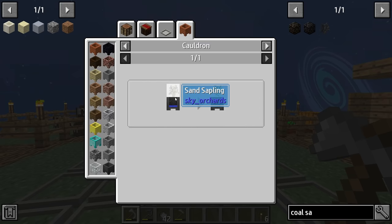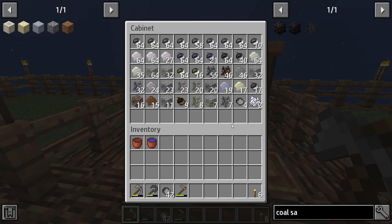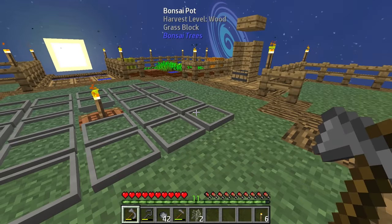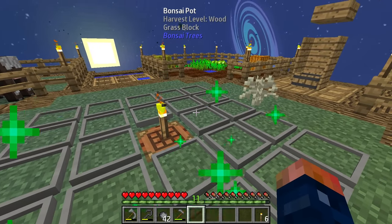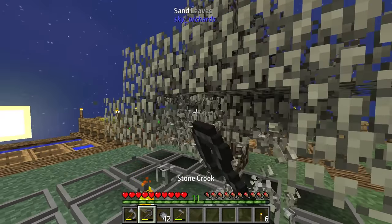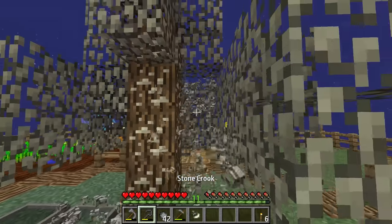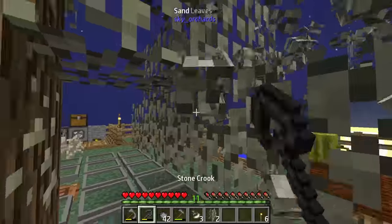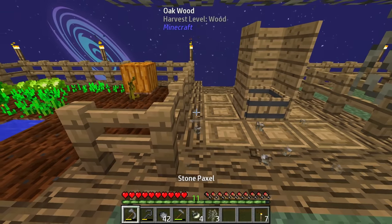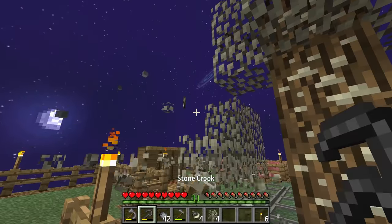But how do you get a birch sapling? Well, you need some water and a sand sapling, and that's how you're going to get a birch sapling. We should have a couple of sand saplings. What I'm going to do is place a couple down. We're going to go ahead and do our lovely shift dance, and this is just going to guarantee us more saplings. This is a really good way to get saplings — you can sometimes get close to 10 to 15 saplings off of one to two trees. It's definitely well worth your time doing this.